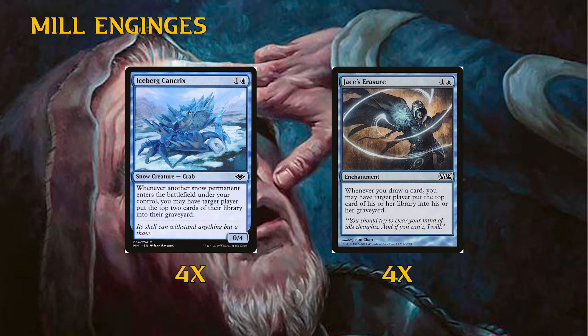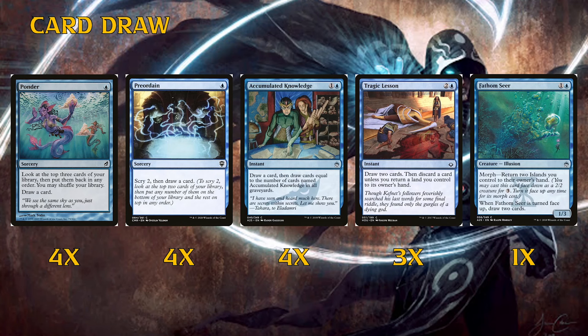You kind of have to take your time setting up, but that's what the rest of the deck helps with. We have some control elements and very good cantrips — pauper has, besides legacy, probably the best collection of cantrips. For card draw we have four Ponders, four Preordains, four Accumulated Knowledge. In standard we have Frantic Inventory; Accumulated Knowledge is basically that but it also counts your opponent's copies, so if they're playing it too you get even more card draw.